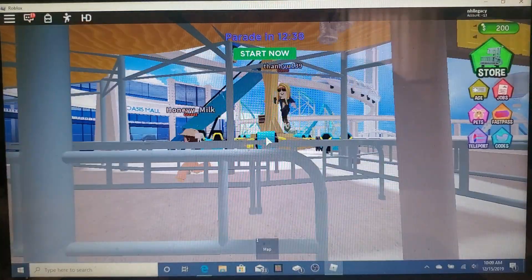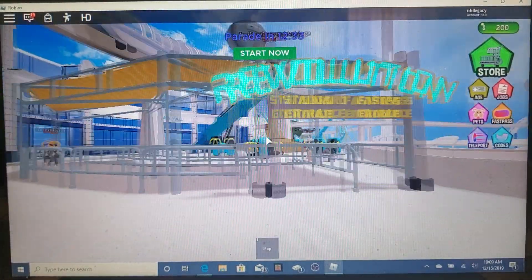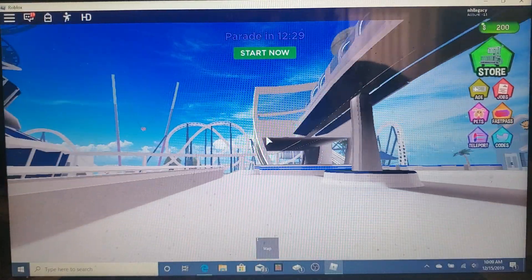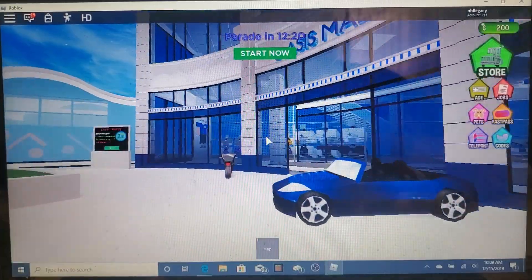Right here is a ride similar to Riptide called Revolution, but since we've got to get out of here quickly I'm not going to ride it. Oh hey, there's the monorail going in — I'm going to head into the mall and check it out.